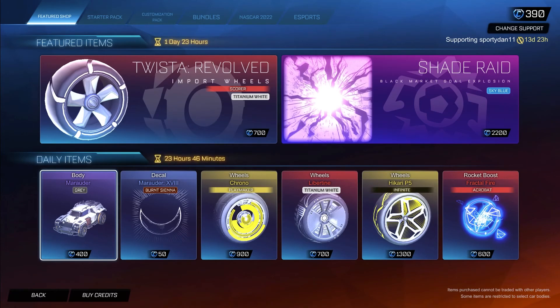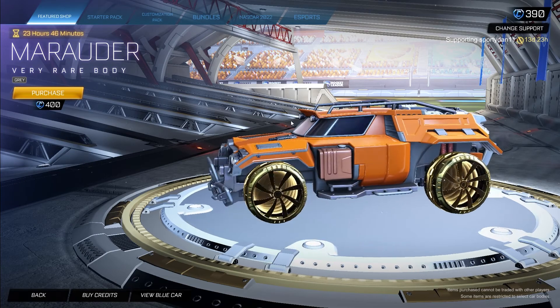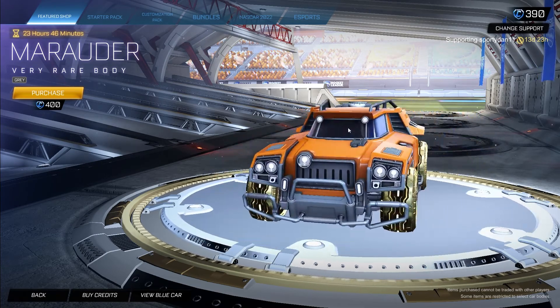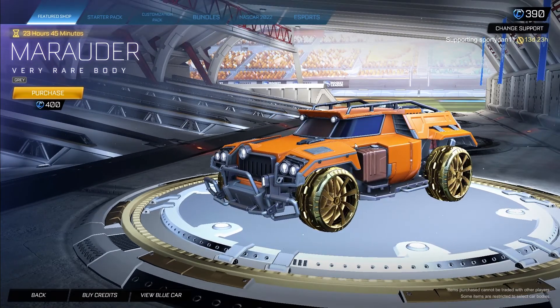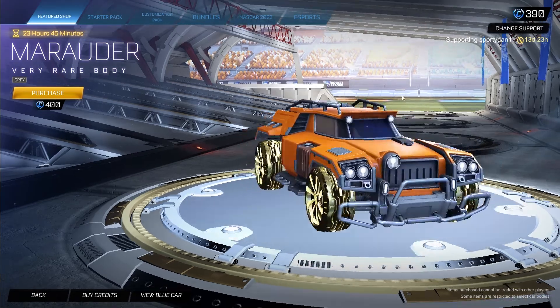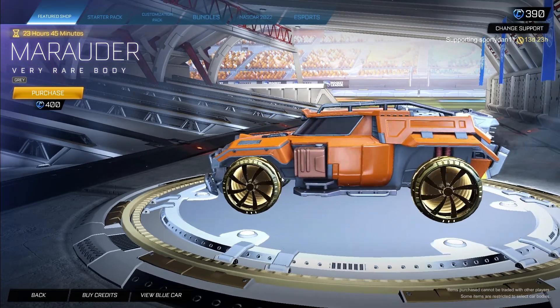In the daily items we have some okay stuff. We have the Marrador — I think that's how you say it — painted Gray for 400 credits. I've never seen this in game but it's actually a pretty cool looking truck-type style. I think this was like the first ever truck body — pretty cool, Gray, 400 credits.